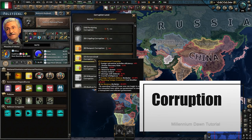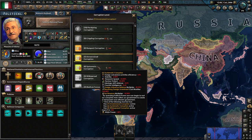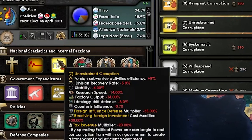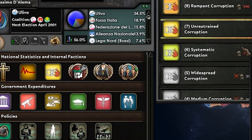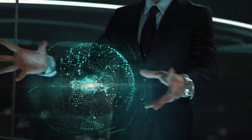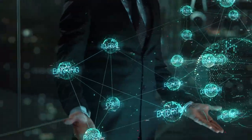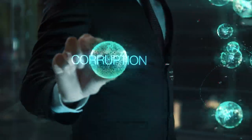Corruption is a problem that continues to plague most nations in the world at varying levels. Removing and rooting it out is an incredibly complex and hard thing to do, but in Millennium Dawn it is based around political power. You can find your level in your political screen, and to lower it you must spend the according political power, which varies based on modifiers but is set at a base cost of 300 political power. Corruption used to give some political power as an upside, but now it's just bad — reducing your research speed, decreasing tax gain, as well as a host of other problems. Get rid of it as soon as possible.